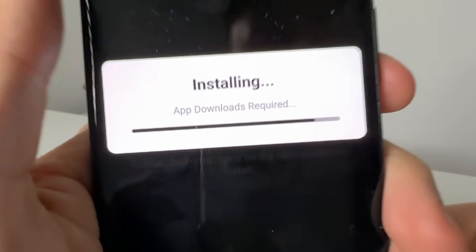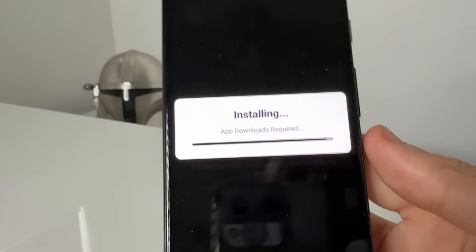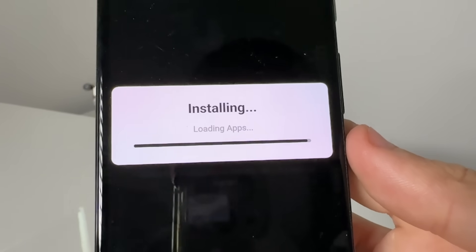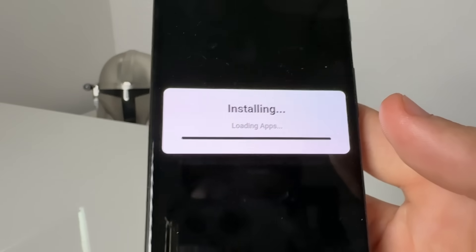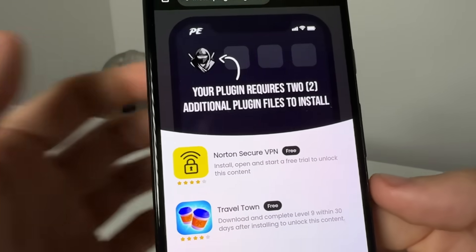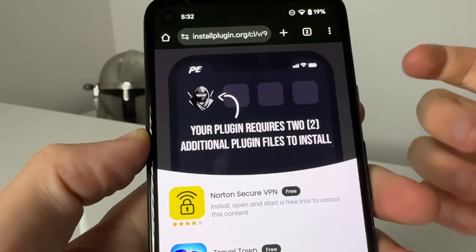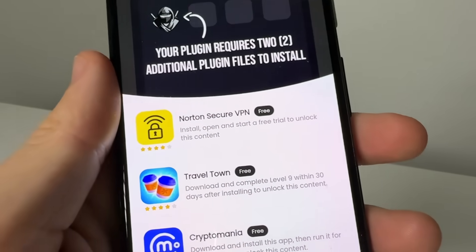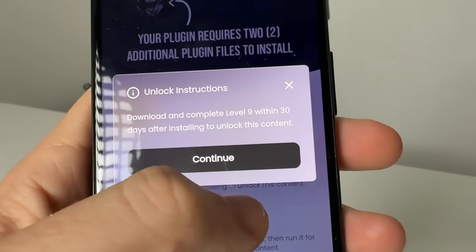To install Delta Executor, it is going to need some app downloads. The good thing about this is the Delta installer works for both iOS and Android — you don't need a computer and it installs super easily. It says this plugin requires two additional plugin files to install, so to get this to your Roblox you need to complete two of these for it to work.